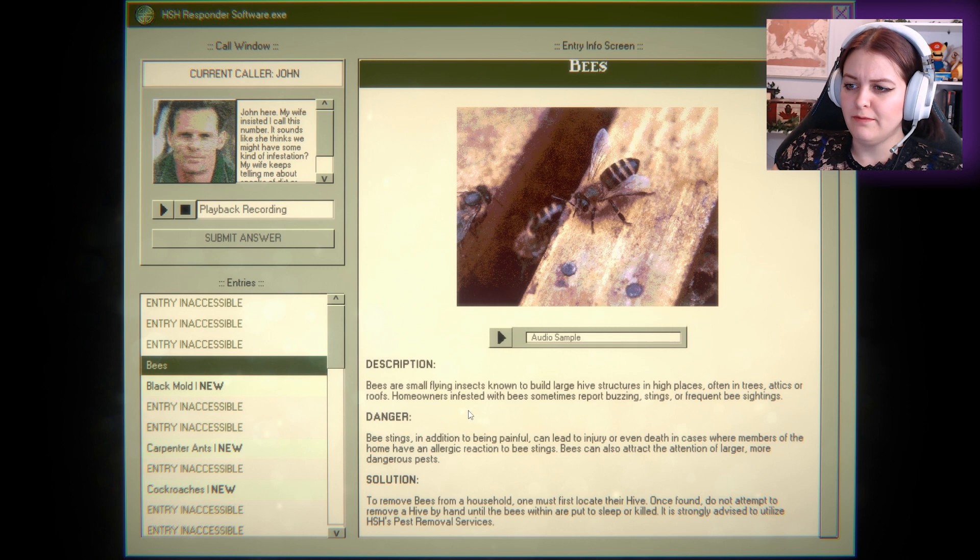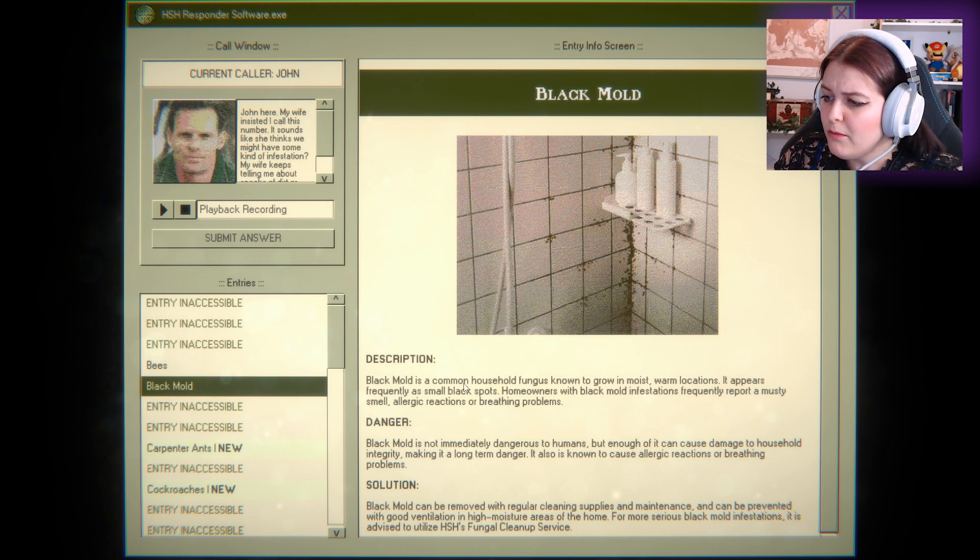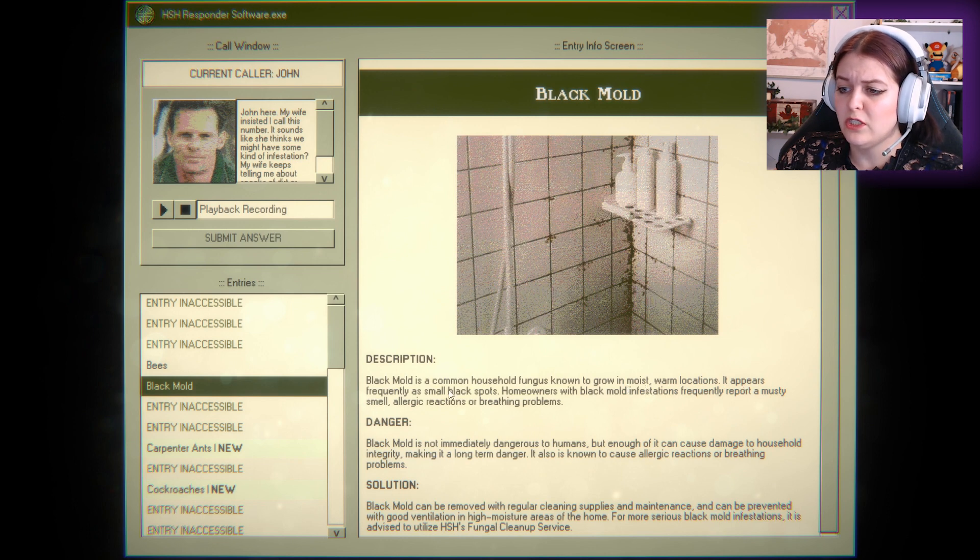Please hold. Specks of dirt. Mold — ew. Okay, this is so gross. I had a water cooler and the water started tasting funny and I think it was moldy and I threw it out. So mold is a common household fungus known to grow in moist, warm locations. It appears frequently as small black spots. However, homeowners with black mold infestations frequently report a musty smell, allergic reactions, or breathing problems. No dirt though, so we're not going to go with that.